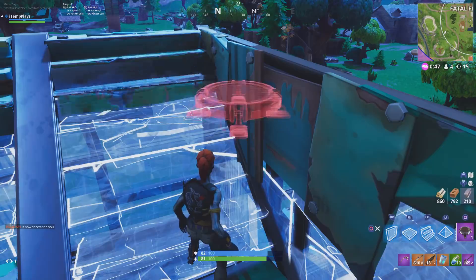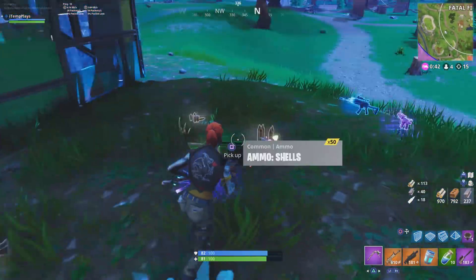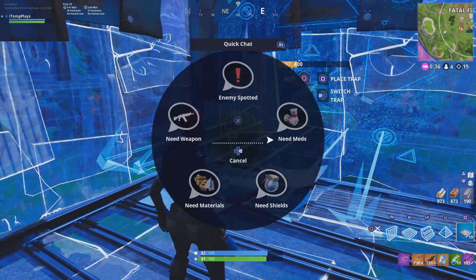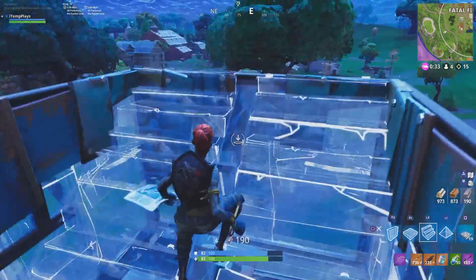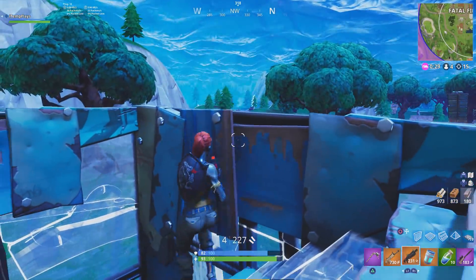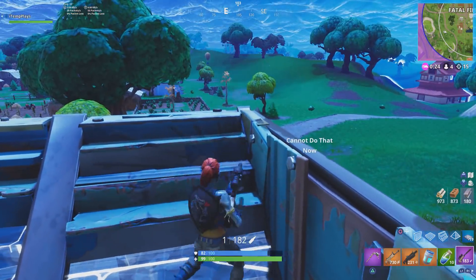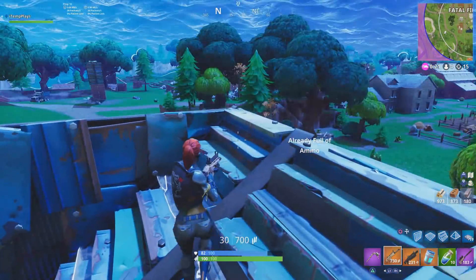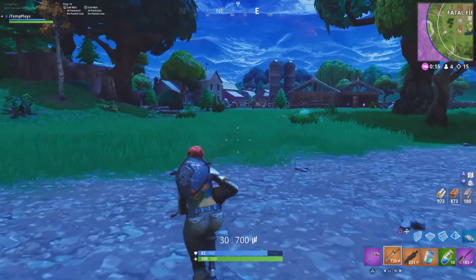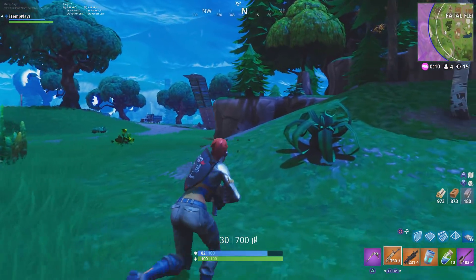I was actually going to put the chug jug on, but I didn't even check what my health was. Let me use this guy's campfire instead - it's only going to give me about 16 health. I wish you could do button assignments on console - you can do it on PC. I don't know what I'd change it to, but I'd come up with something. Alright, we're max health. I thought I was going to lose my health again there. There's a sniper - I've already got a purple one, I think that one's semi-auto as well.